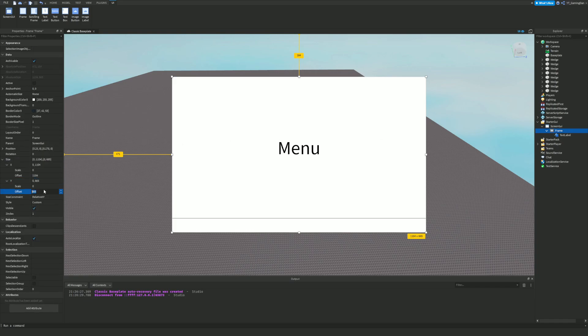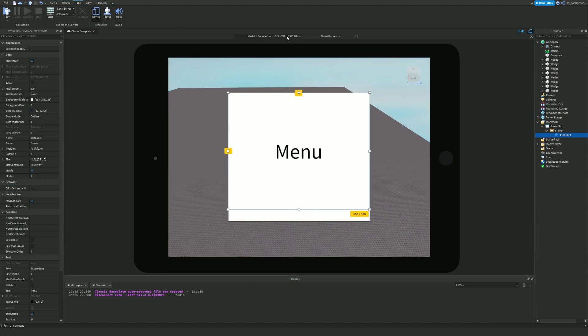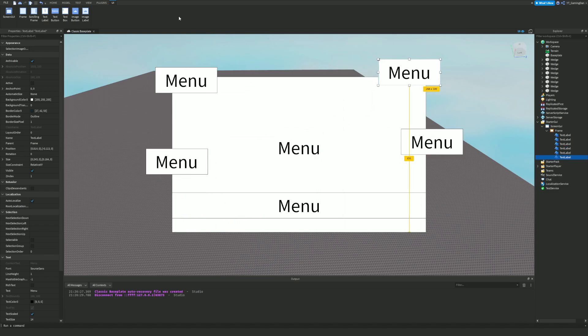By default, sizes are set to offset rather than scale. You could change this manually, but it's a hassle. What you can do instead is launch the Auto Scale Lite plugin and simply click 'Scale' — do this for the text as well. When you test again, the UI is now pretty much the same on all devices with no weird stretching or resizing issues.